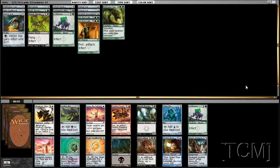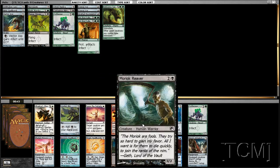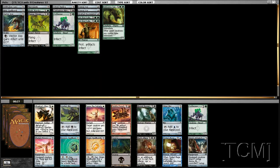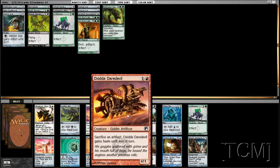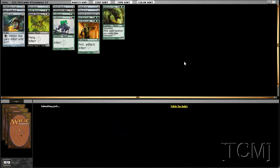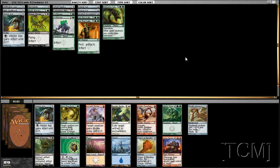Alright, so we have Flesh Allergy, Cystbearer, Leaden Mirror, Horizon Spellbomb, maybe Arbalest, Trinket Mage, Spellbomb. These are like the only really unplayable cards — and this one is playable in some decks. Some demon on a motorcycle — there's a rocket motorcycle! I'm going to take Cystbearer; my curve is already good. Easy infection. Revoke Existence.